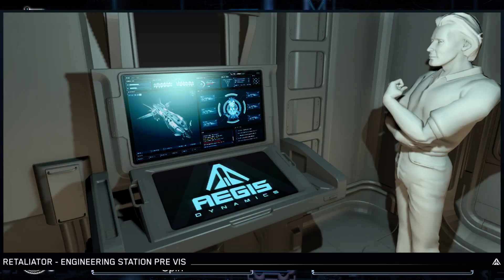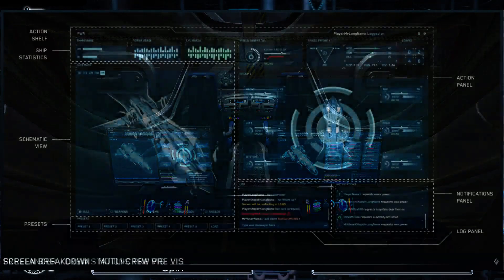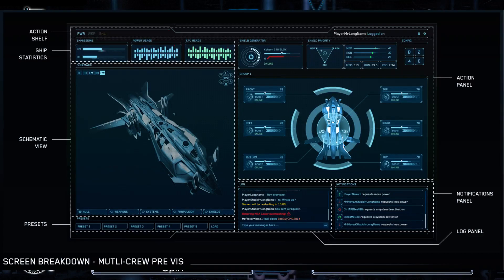I promised them I'd stop and take a breath every once in a while. So what I would first want to say about multi-crew ships is that there's a number of ship categories they talked about. Basically, there's the single pilot — what we're flying in Arena Commander right now — so no stations, just the HUD for the pilot. Then there's capital ships, which are going to have stations dedicated to specific tasks. And those are the two extremes. On this side you've got single pilot, on this side you've got the capital ship, and in the middle is the more complicated multi-crew ship.